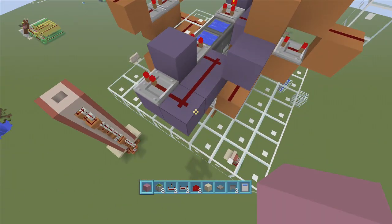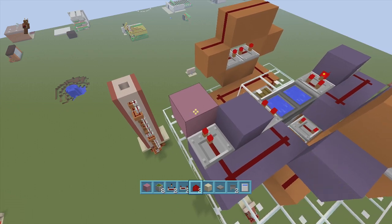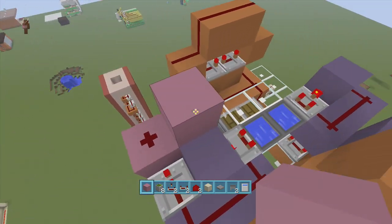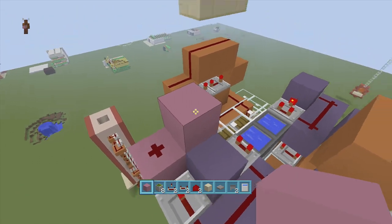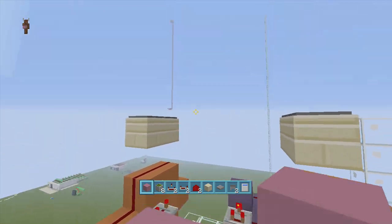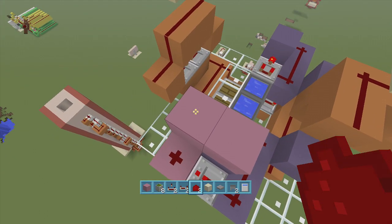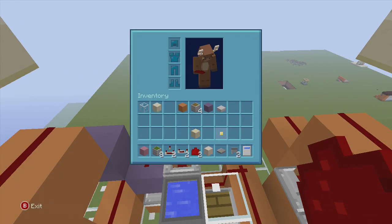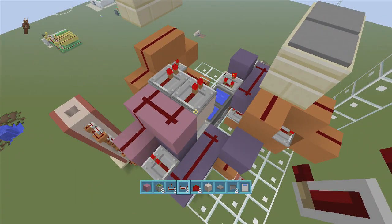Now we're going to do our line going all the way to the top to activate our elevator. Put a block up in front of this one, take the repeater, put a piece of redstone dust on top of it, then put another block up. You might want to use a block of choice — you will be able to see these blocks, so make sure you use a block you'll like the color of. Come up these two blocks and put two pieces of redstone dust. Then pick a block you're going to want — I'm going to use white stained clay — put two pieces of white stained clay and then put two repeaters coming out of it on one-tick delay.